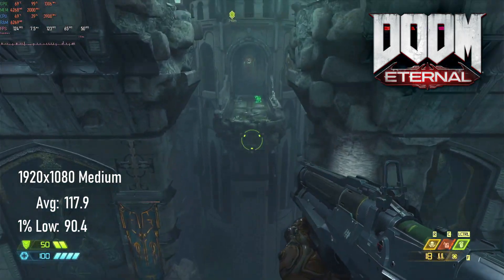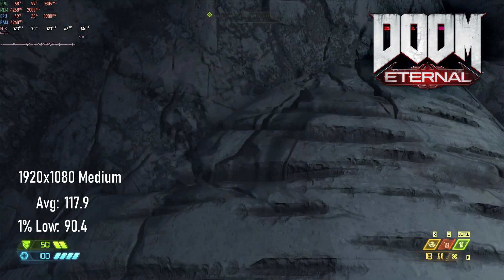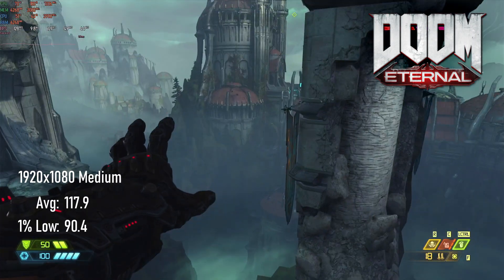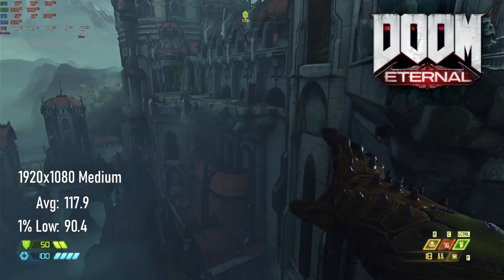Doom Eternal hasn't challenged any of the cards I've thrown at it yet, and as this is the most powerful so far, it should be no surprise to see some decent frame rates. 1080 medium gives an average of 117 FPS and 1% lows of 90.